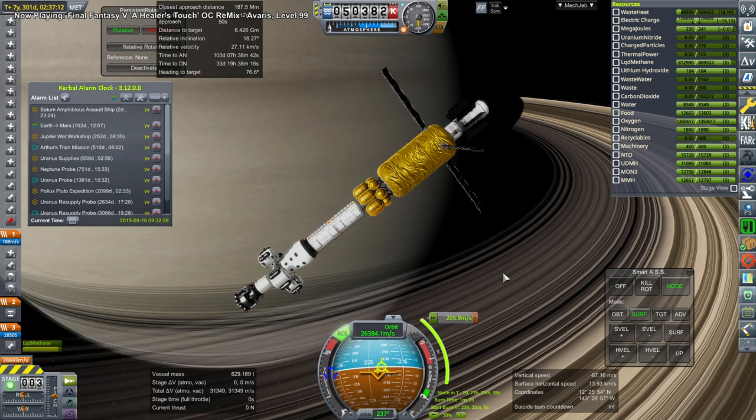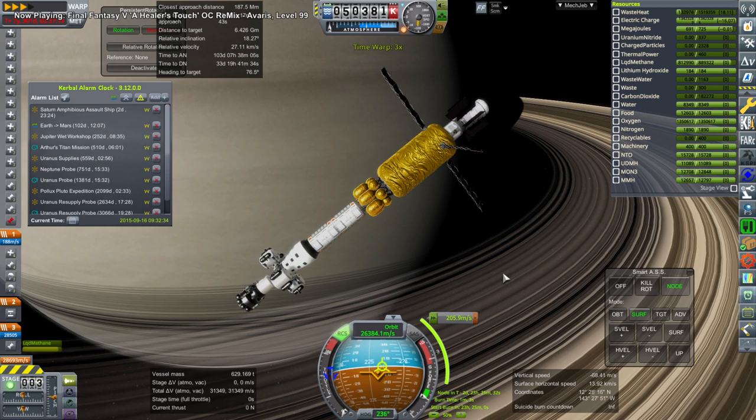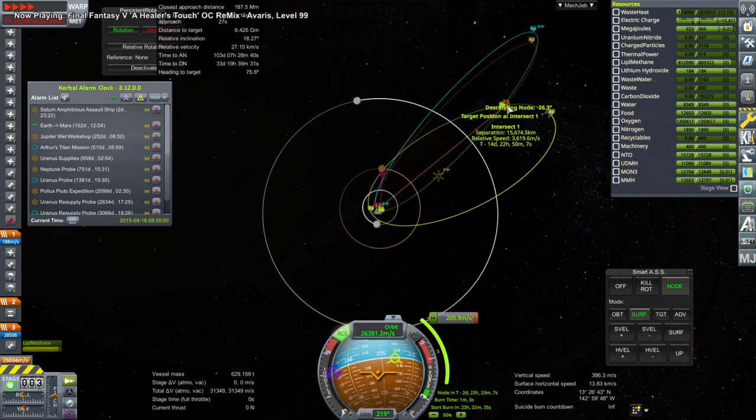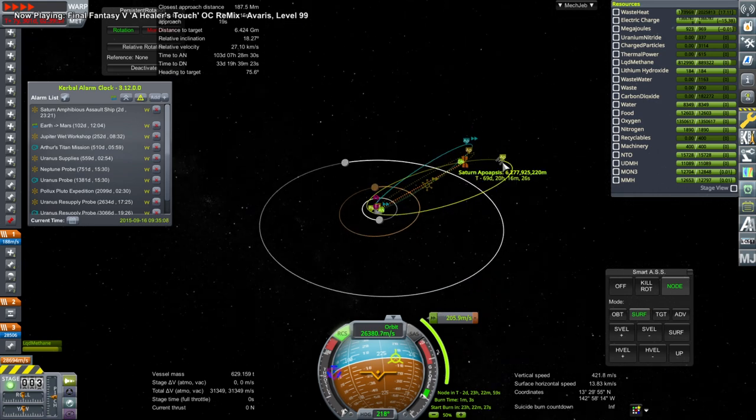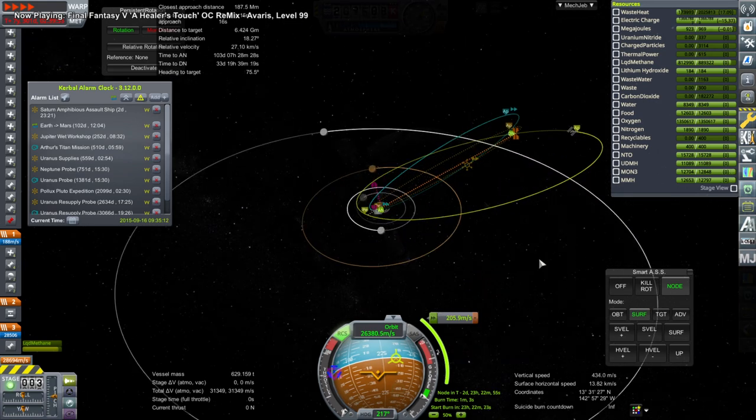We begin around Saturn, as you can see, with the Saturn Amphibious Assault Ship — so named because it has a number of landers meant to land on the various moons of Saturn. We need to meet up with Dalarut and Mr. Doobie, who are on another ship in orbit around Saturn, so they can use these landers to land on those moons.